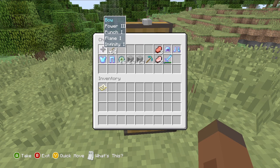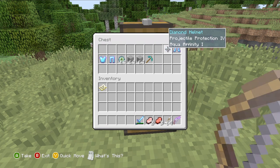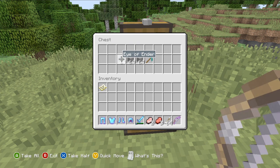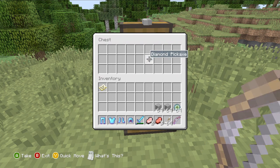You'll notice I have a bow — the bow is enchanted to Infinity. Infinity means that even if you have one arrow, until the bow breaks you will have unlimited arrows, so it is possibly the best thing you could have when defeating the Ender Dragon. I've also placed a lot of armor — it's all enchanted — along with food, Eye of Enders which are important for locating your strongholds and finding the End Portal, cobblestone, and a pickaxe. I'll explain why you need those when it comes to it.